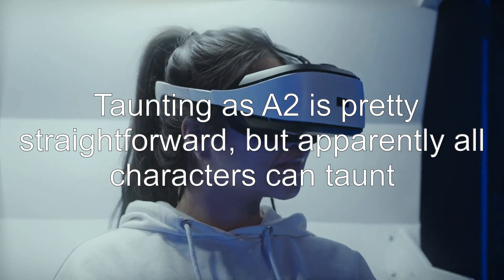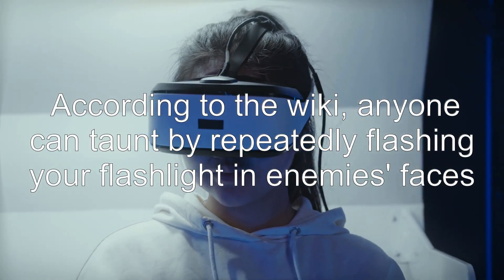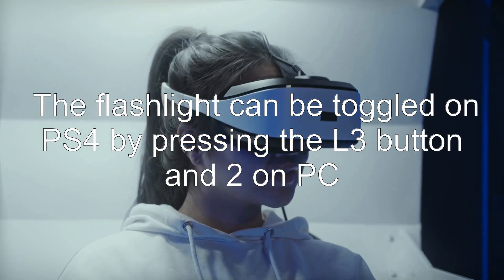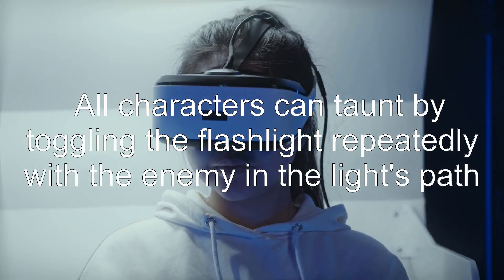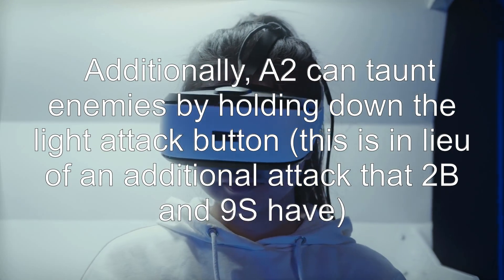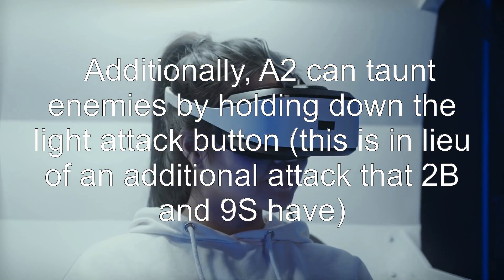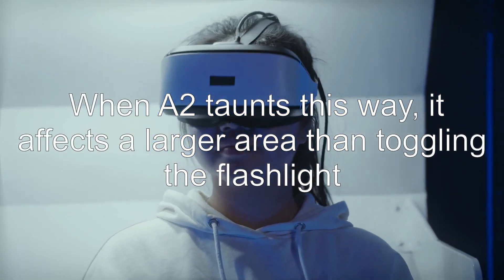Taunting as A2 is pretty straightforward, but apparently all characters can taunt. According to the wiki, anyone can taunt by repeatedly flashing your flashlight in enemies' faces. The flashlight can be toggled on PS4 by pressing the L3 button, and 2 on PC. All characters can taunt by toggling the flashlight repeatedly with the enemy in the light's path. Additionally, A2 can taunt enemies by holding down the light attack button — this is in lieu of an additional attack that 2B and 9S have. When A2 taunts this way, it affects a larger area than toggling the flashlight.